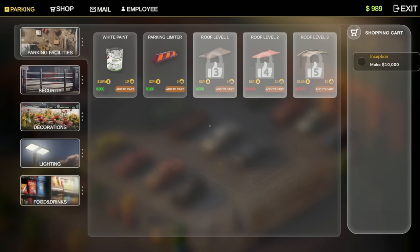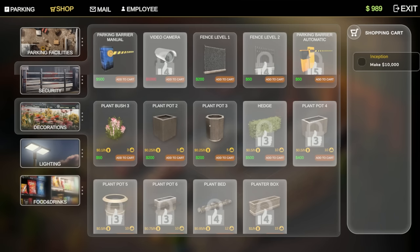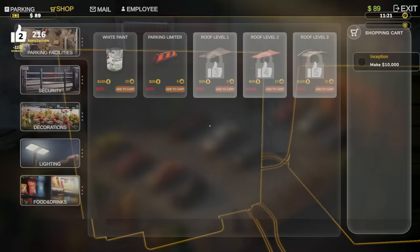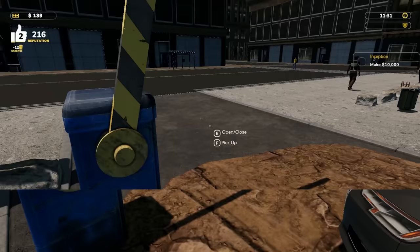Let's go look and see if we've unlocked anything else. This decoration is two dollars an hour. We could get a fence — does the fence actually keep them out? There's plant pots, a street light at two dollars per hour. You know what, let's just see. You gotta spend money to make money — isn't that what they say? My parking lot is flourishing!